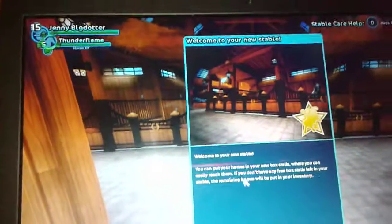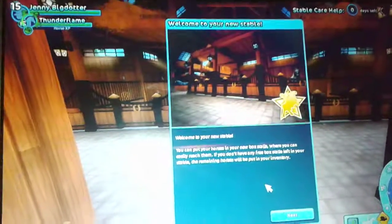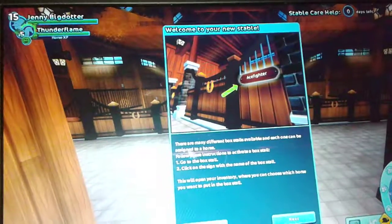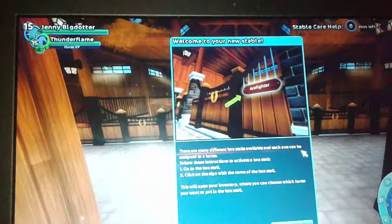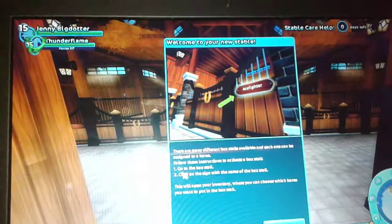Oh my god guys, this appears when you log on: 'Welcome to your new stable. You can put horses in your new box stalls where you can easily reach them. If you don't have any free boxes left in your stable, your main horses will be put in your inventory. There are many different box stalls and each one can hold a single horse.'